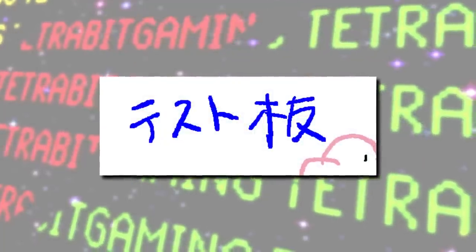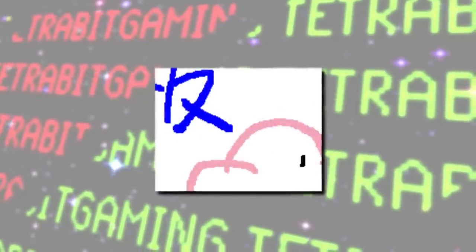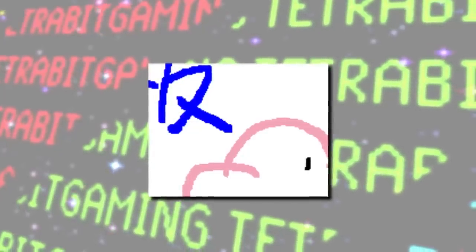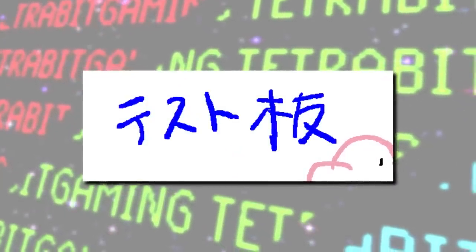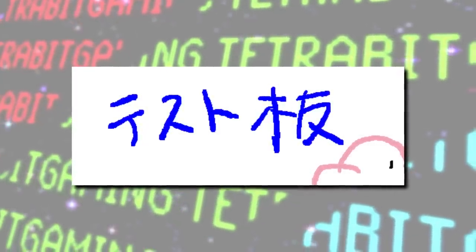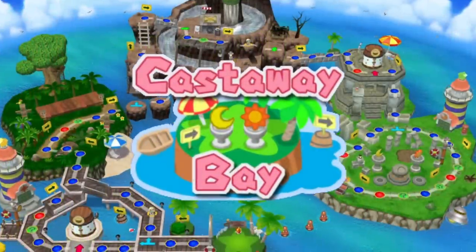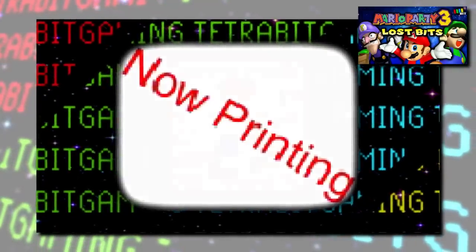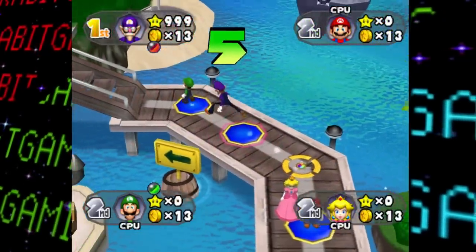Next, we got this graphic found in a sample file. It features some Japanese text as well as this thing cut off on the bottom right — I've seen this described as a nose. This Japanese text apparently translates to 'test board,' and based on its aspect ratio, it seems like this might have been a placeholder graphic for the one seen at the start of playing on a given board. The Mario Party series has been no stranger to test graphics, and Mario Party 6 is certainly no exception.